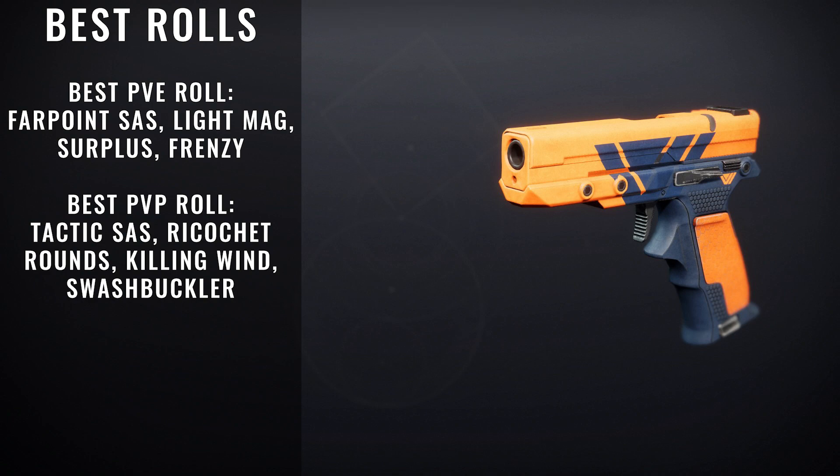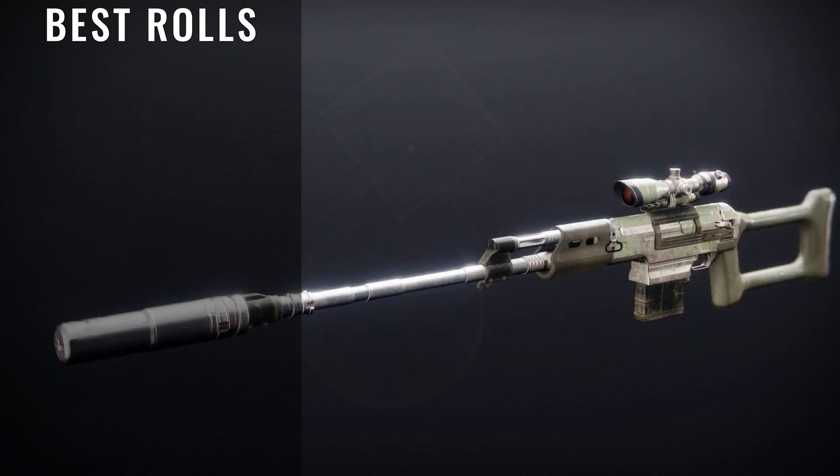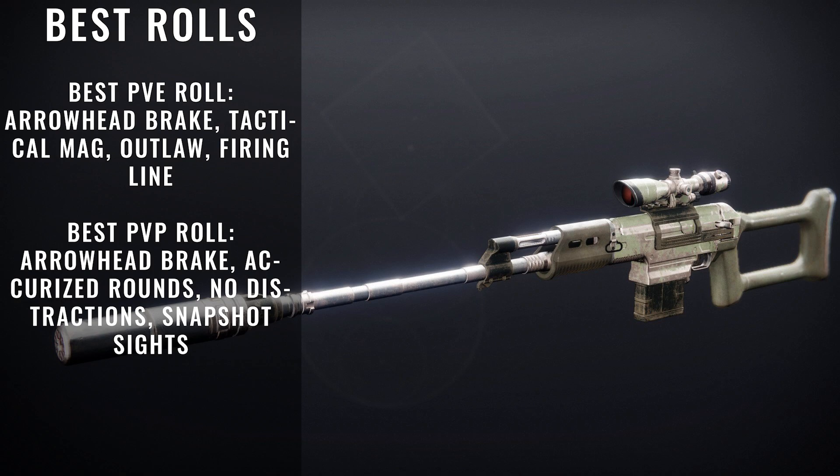The next weapon we're going to be talking about is called Shepherd's Watch. I was probably going to skip this weapon because it's very hard for me to actually recommend farming for it. But if you're trying to get this weapon, I still want to let you guys know what you should be looking for. If you're looking for a good sniper, there are other snipers out there like Tranquility, which is a lot better than this particular gun. For the best PvE rolls, we're looking for Arrowhead Break, Tactical Mag, Outlaw, and Firing Line. For best PvP rolls, we're looking for Arrowhead Break, Accurized Rounds, No Distractions, and Snapshot Sights.